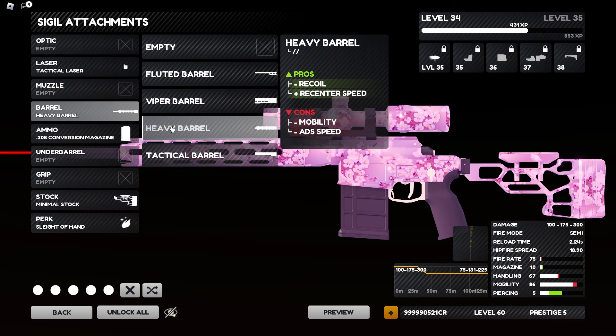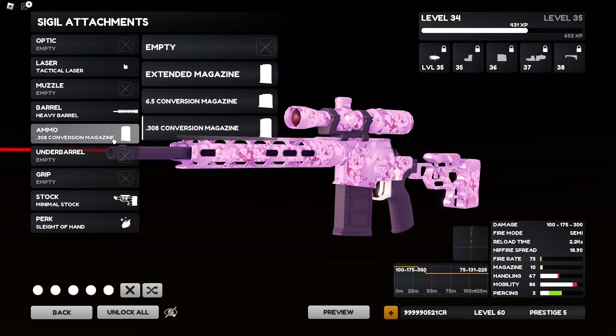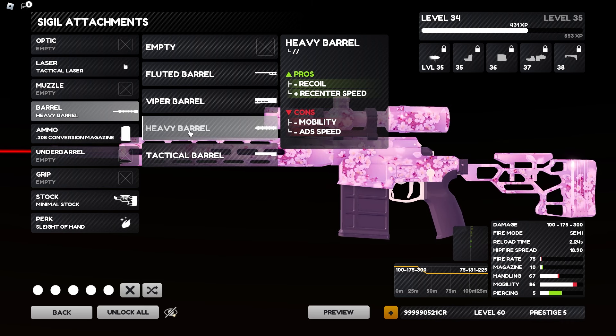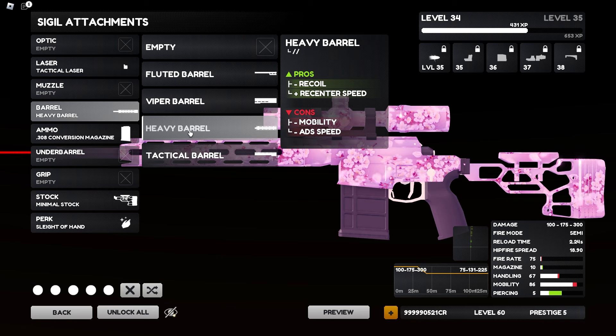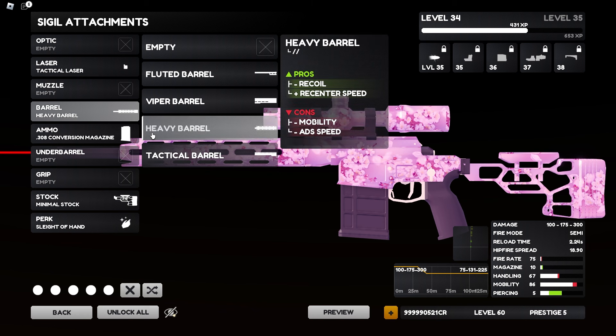Next attachment is the Heavy Barrel. It's going to reduce recoil and up your recenter speed, which is exactly what we need on this gun. The recenter speed on this thing is absolutely atrocious, especially combined with the scope — it just doesn't feel natural. Now this does come with cons like minus mobility and minus ADS speed, but those get canceled out by the Tactical Laser's plus ADS speed.